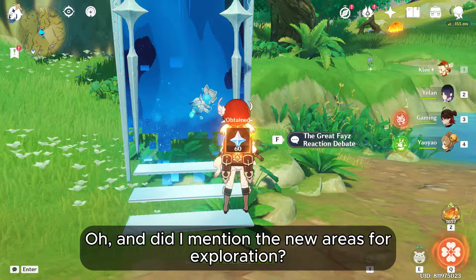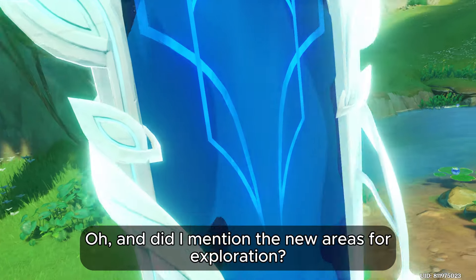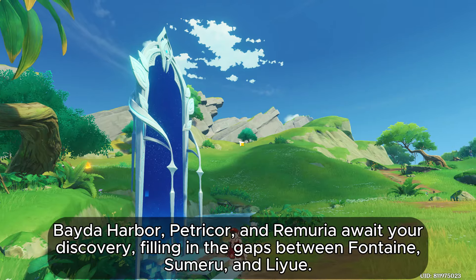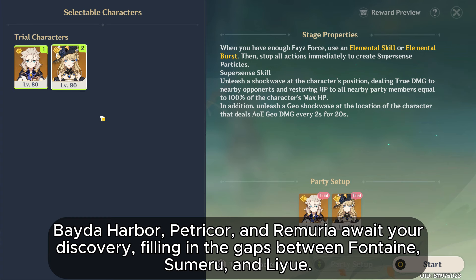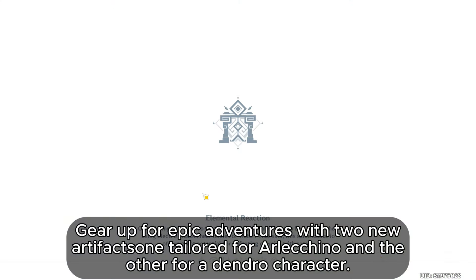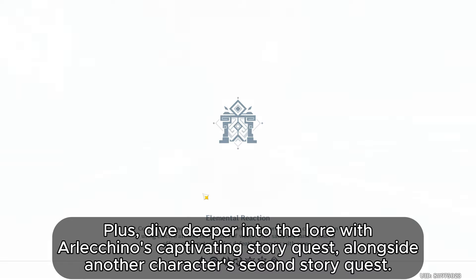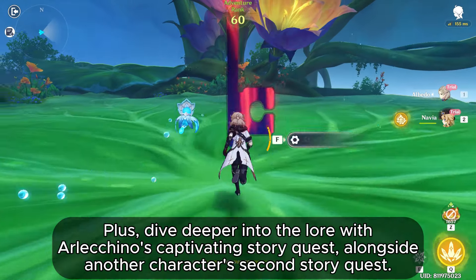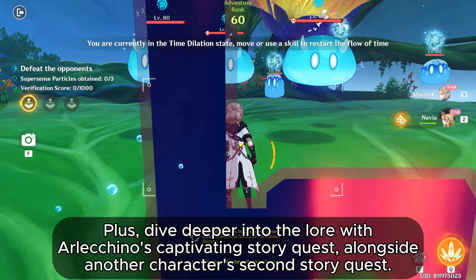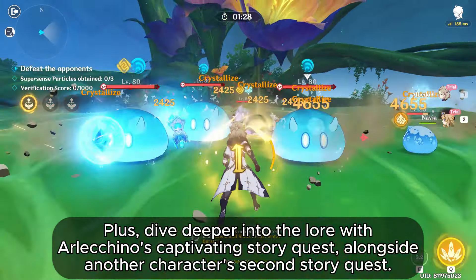And did I mention the new areas for exploration? Beta Harbor, Petrichor, and Remuria await your discovery, filling in the gaps between Fontaine, Sumeru, and Liu. Gear up for epic adventures with two new artifacts — one tailored for Arlechino and the other for a Dendro character. Plus, dive deeper into the lore with Arlechino's captivating story quest, alongside another character's second story quest.